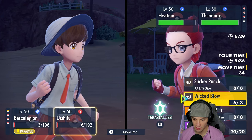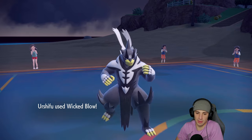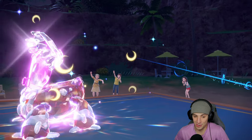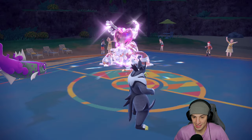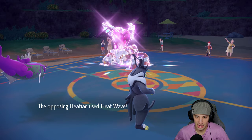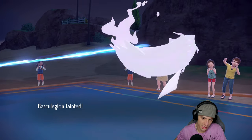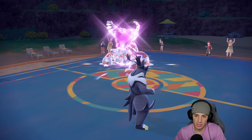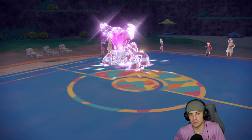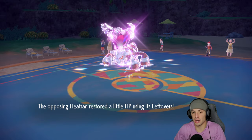At this point we just Wave Crash and sacrifice ourselves, and Wicked Blow into Thundurus. Wicked Blow KOs — this thing is hitting like a truck! But Basculegion can't move because it's paralyzed. We lose that turn and Heatwave double connects. It comes down to a 2v2. We still have Tornadus in case they bring out weather, and we have our lovely one in the back end. I'm hoping it's T-Tar so I can switch my Tera type to fire.